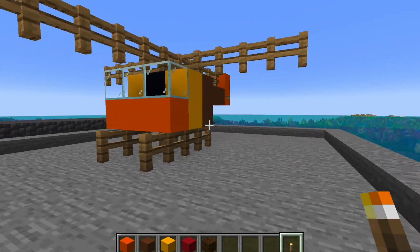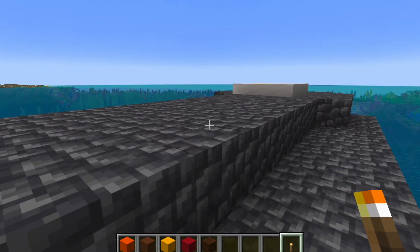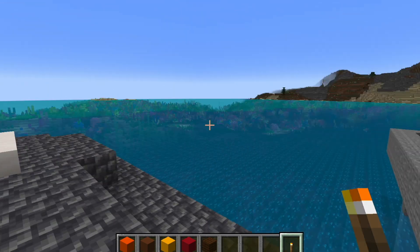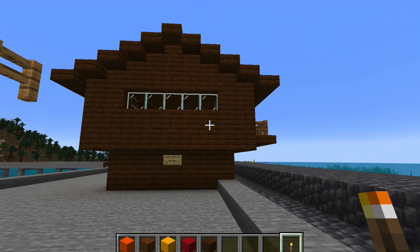Here is the Hughes 500D helicopter, and up here is a landing pad atop the jetty. The main building has a split-level design with a deck on the second floor.